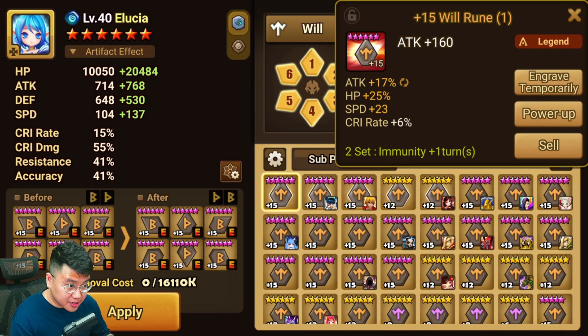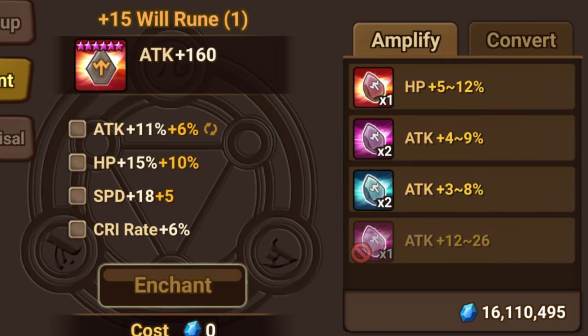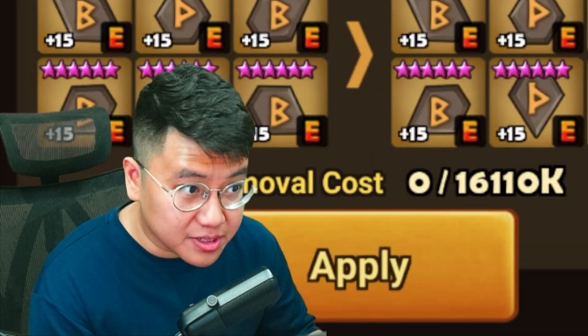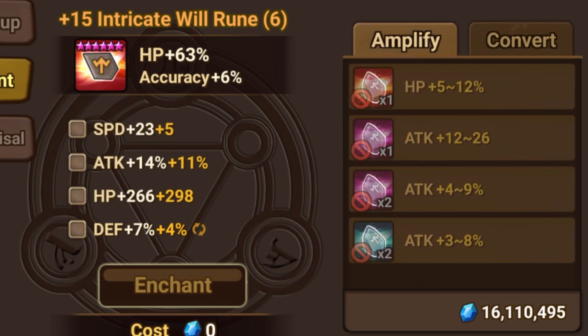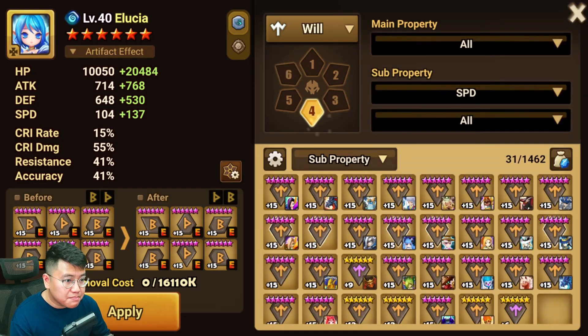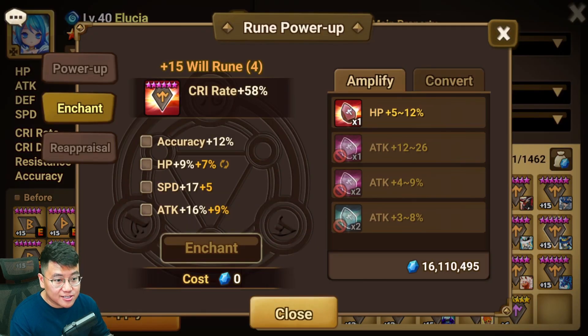Ancient runes are absolutely amazing. They have higher base stats and the grind you can use for them has higher value as well, especially the blue grind. A lot of my best runes are ancient runes. I'm still trying to get higher defense value here, but I don't have a grind yet, so I don't want to over-enchant or enchant that stat away just yet. Some of my best runes are definitely ancient runes because it is much easier to get good stats on this kind of rune. This is the only content where pay-to-win players will not have any advantage over you.